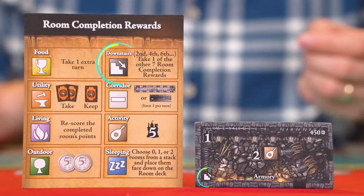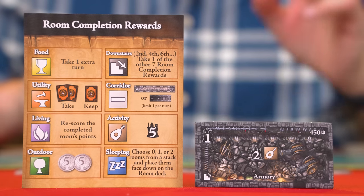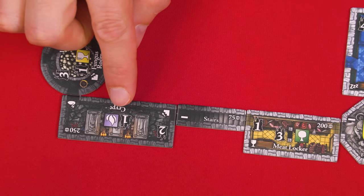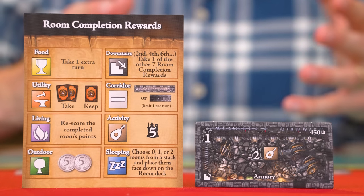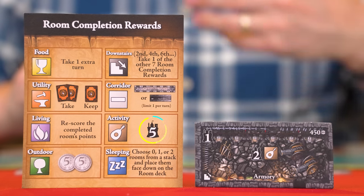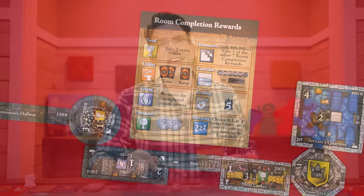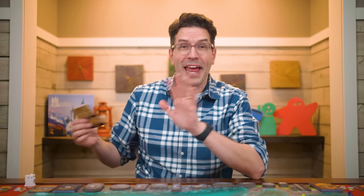Finally, the reward for completing a downstairs room is unique: you only earn this reward for every second downstairs room you complete. So no reward for the first, but you get one for the second, nothing for the third, reward for the fourth, then the sixth, eighth, and so on. When you do earn the reward it lets you gain any one of the other completion rewards — for example 10,000 in coins or five points. If you choose the living room bonus you must use its effect to rescore the downstairs room you just completed. If you complete more than one room at the same time, resolve your completion rewards in any order you like.